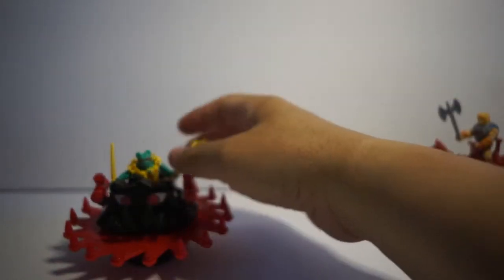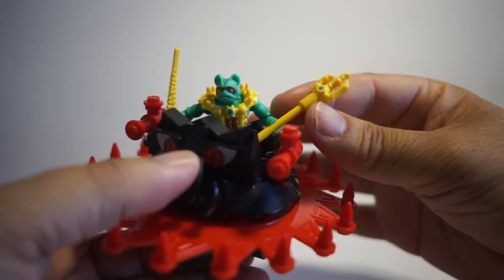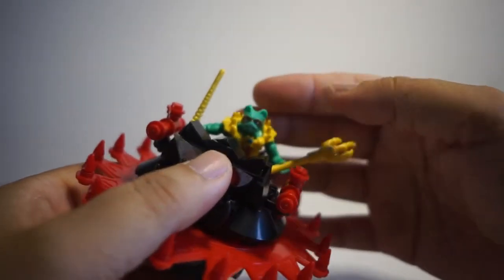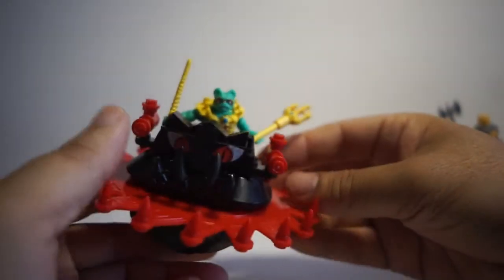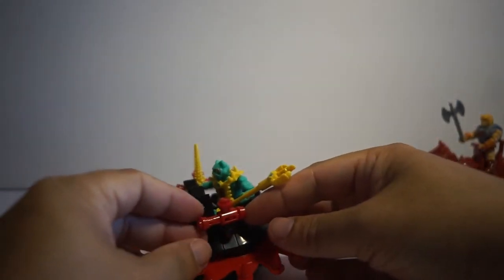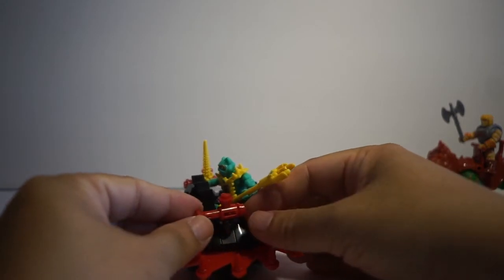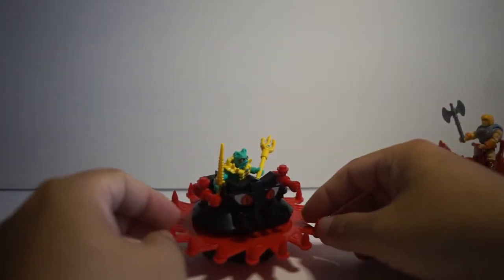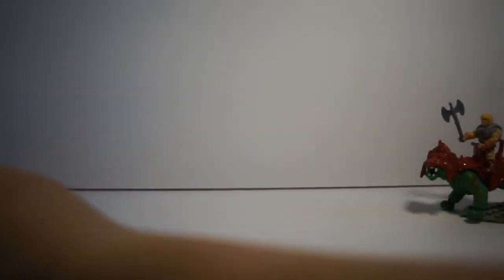Merman is new in this set — we've never gotten a Merman before. He comes with a coral sword and a trident. If they're coming out with Merman, expect Stinkor to follow pretty soon, because Stinkor is just a repaint of this guy. The cool thing is it does fire a missile when you push this — I suggest not doing it though, because you're going to lose those missiles.